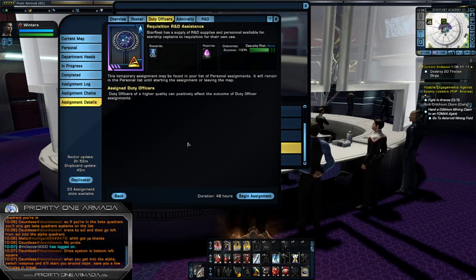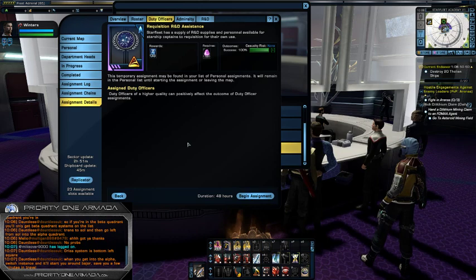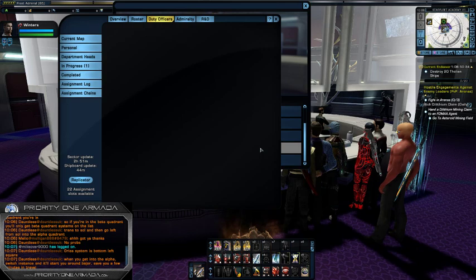What this mission does is it guarantees a 100% success rate. You will get a random assortment of R&D materials and maybe components. There is also a chance of getting an R&D specialist, which are needed to craft high-end items in the various different schools. It has a 48-hour cooldown, and once it completes it then goes on a further 24-hour lockout before the mission can be run again.